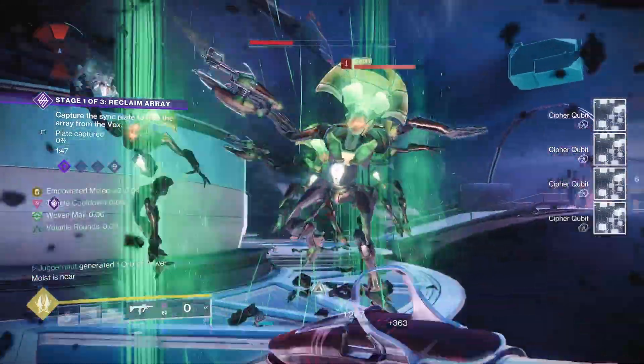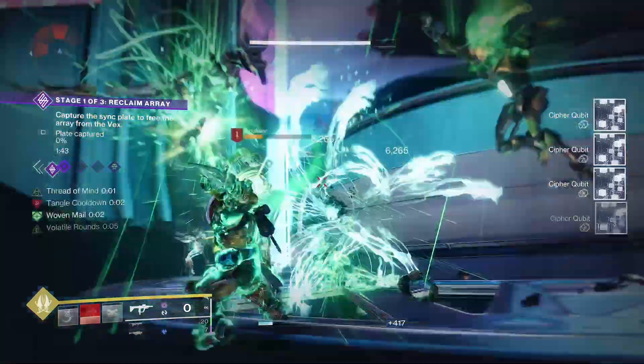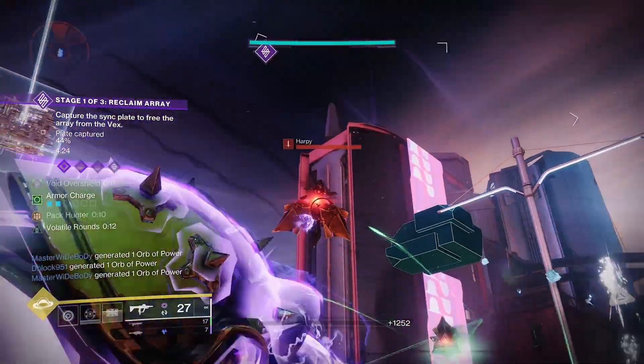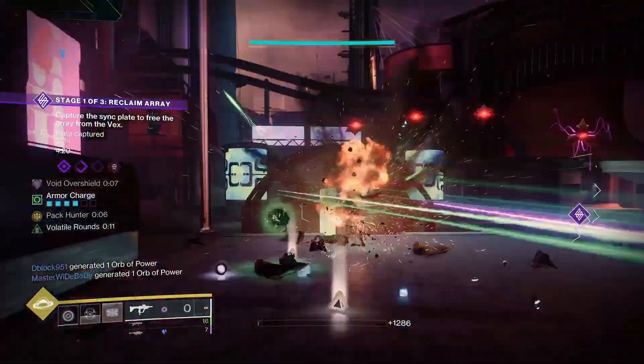One of the most frustrating things in Destiny is putting a ton of time into making a build, only to have to change it five minutes later. Say we're doing PvE and now you want to do PvP. What if I told you there's a simple way to easily save and swap between your favorite builds?